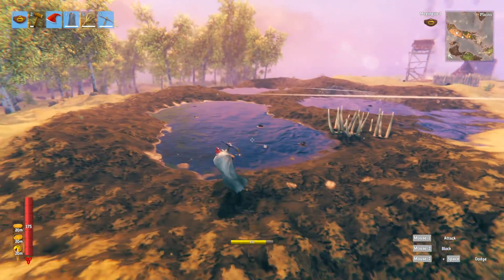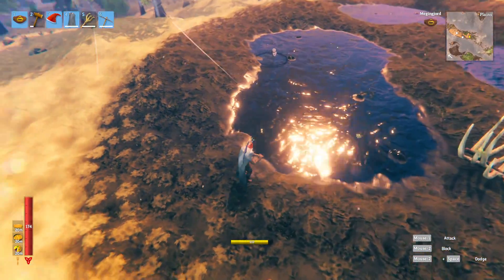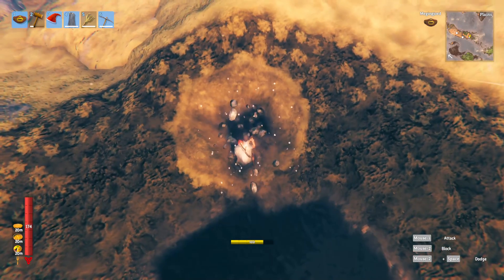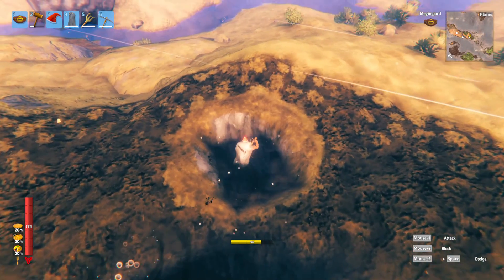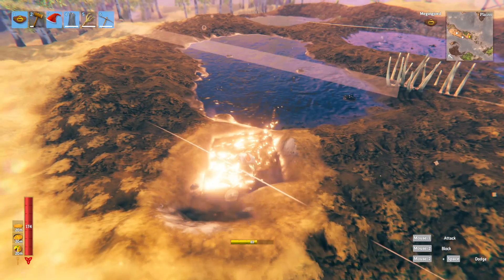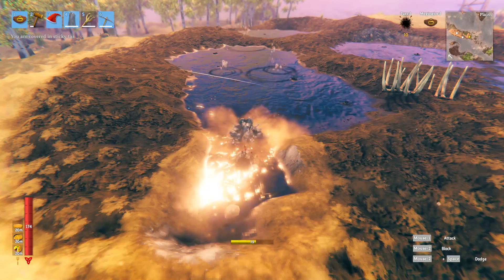In order to make the tar farm, what you want to do is drain out these pits so you can get all the tar in them. To do that, come to the edge right here and start digging down with your pickaxe — you're basically going to make a little canal going out of here. You can see we are digging down and some of the tar is already starting to seep through.